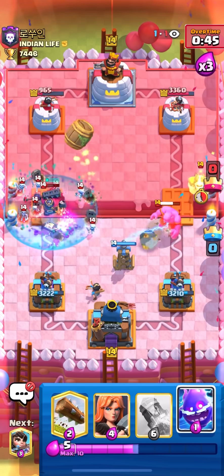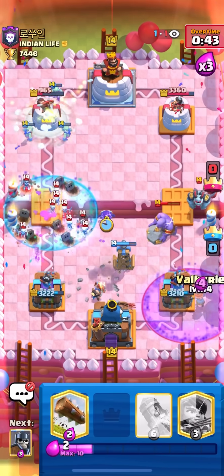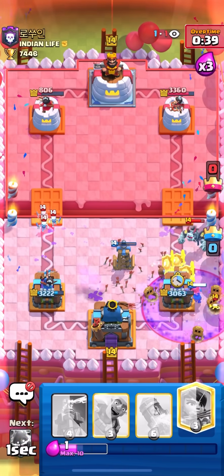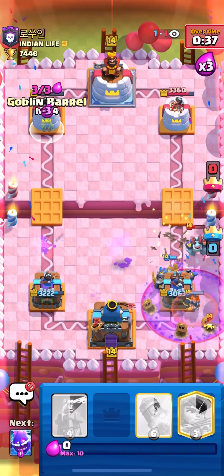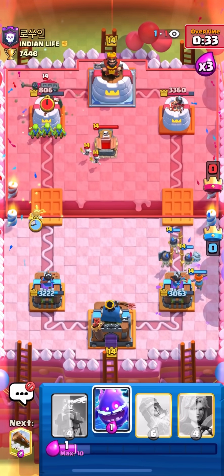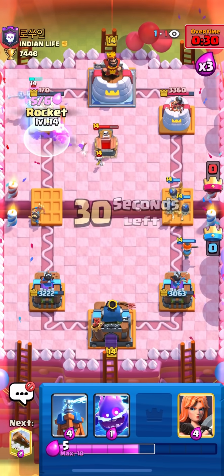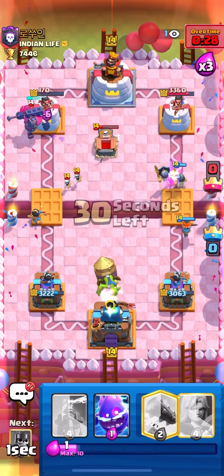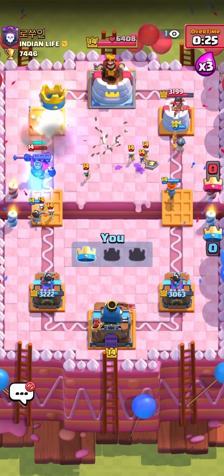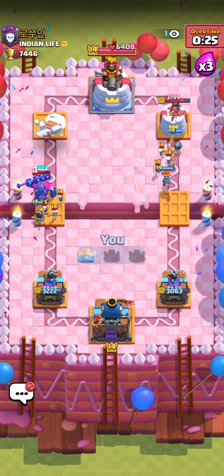I'm going to go for Tesla in the middle this time because the Bowler is all the way in the corner. Barrel in the back here. He goes for Zappies — wait, that Skeleton King went all the way back. I'm going to Rocket this again. That's a pretty nice Rocket adding the Skeleton King and Zappies. I'm going to go Princess, Guards on the Bowler, Tesla, then Barrel to apply pressure. E-Spirit and Log Guards — it doesn't have Arrows in hand, so that Graveyard's not going to get any damage. Quickly go for Barrel — Tombstone, and that's Rocket range, so that's going to be game. That guy didn't play the best, but I played pretty good as well, constantly baiting out the Arrows so they can never make a push.